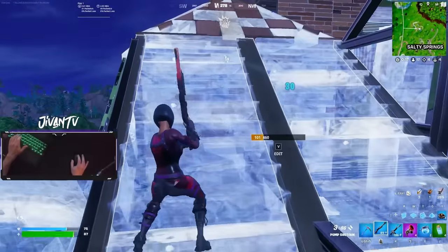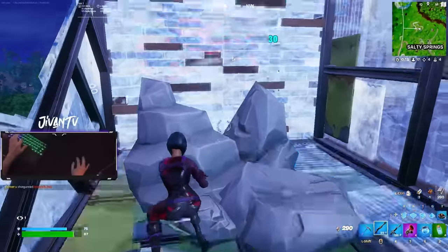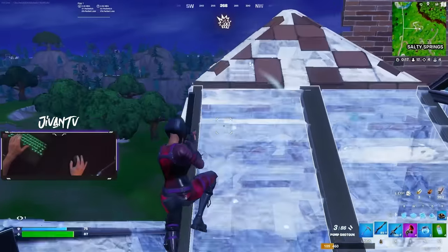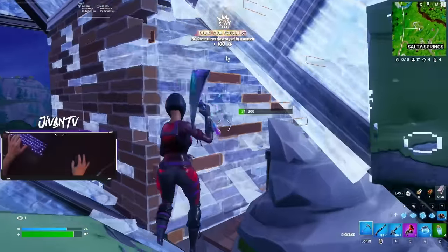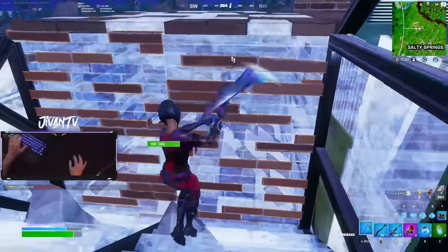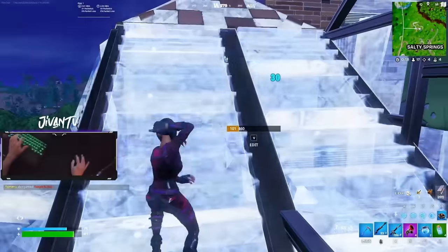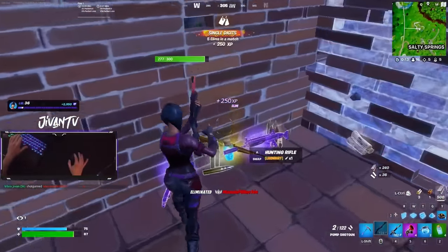He edited his brick wall, tried to place a cone over me, and then reset his brick wall. That brick wall is one shot, and I already have a ramp set up so I can phase jump into his box. Just a quick edit play, pickaxe pull out, jump in, and the fight is over. It's a good tip to know that if they edit a brick or metal wall and then reset it, that wall is one shot.